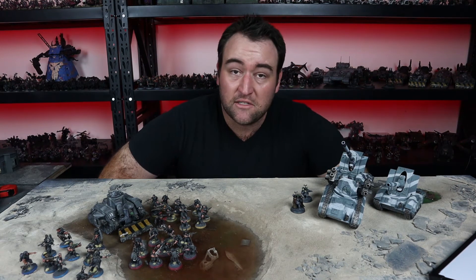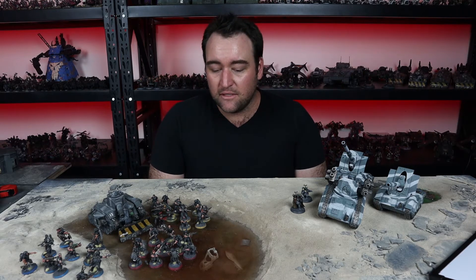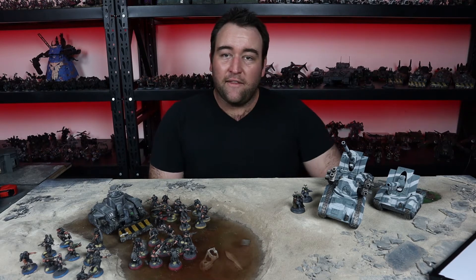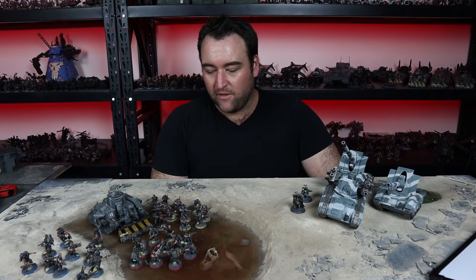How's it going guys? Welcome to Strategic Sunday. Today we're going to talk about how to build an Imperial Guard, aka Astra Militarum, force that has the ability to work like a toolbox and benefit from the Vigilist Defiant campaign book.